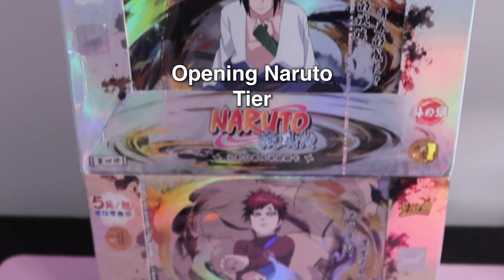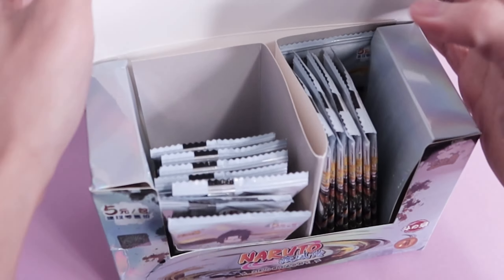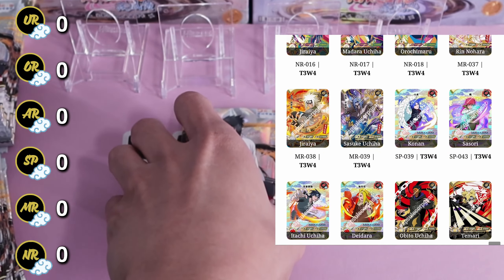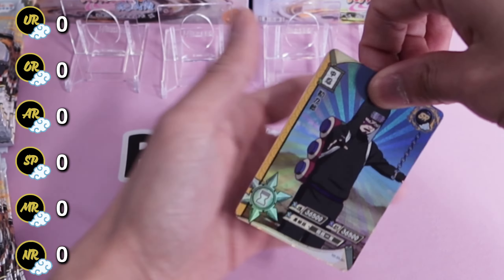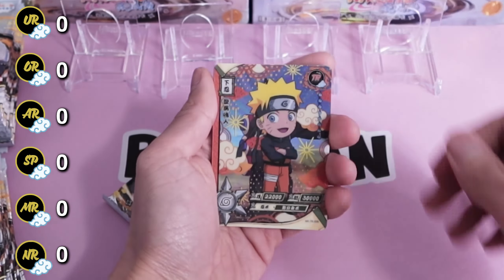What up weeb, today we're opening the Naruto Tier 3 Wave 4 booster box. Unlike the first three waves, this one has Sasuke — by the way, if you want to go watch those, they're all on the channel. Tier 3 has 20 packs, let's get into it. There are some nice rainbow NR rares in this set that I'm chasing, but there are also some really cool MRs as well. If this is your first time, here's what's in a pack for Tier 3: you get one TR rare, an SR, two R rares, and a chance at a hit.